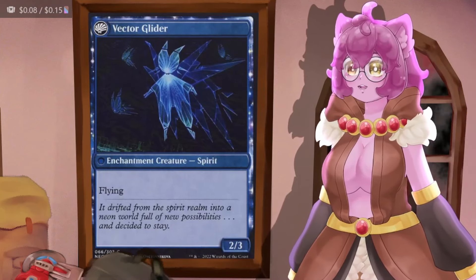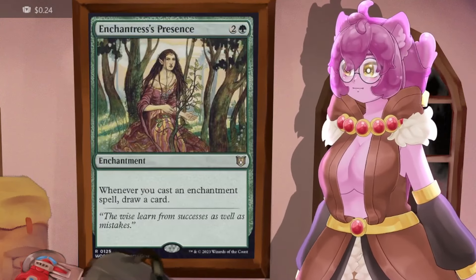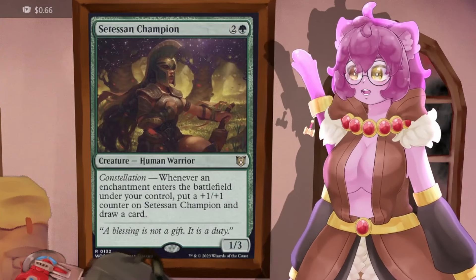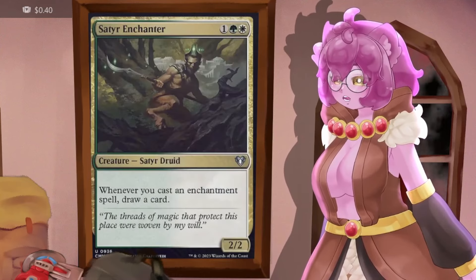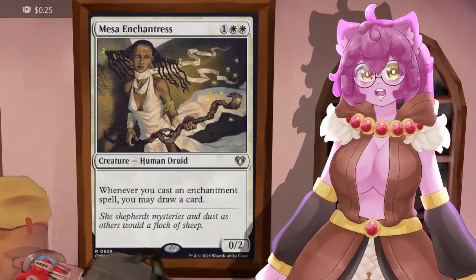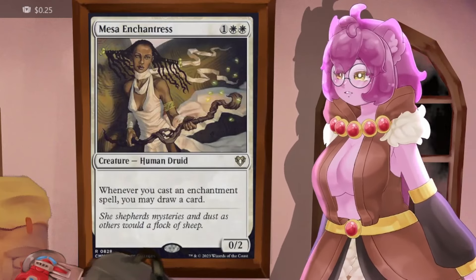Enchantress's Presence says whenever we cast an enchantment we draw a card. Eidolana of Blossoms and Setesia's Champion also draw a card when we drop an enchantment. Satyr Enchantress draws when we cast an enchantment, as does Mesa Enchantress — giving us five enchantresses to sift through our deck.